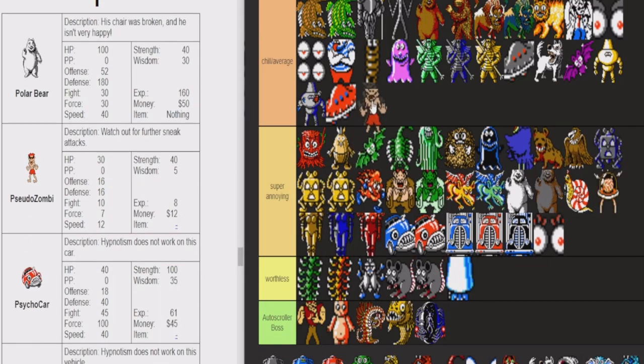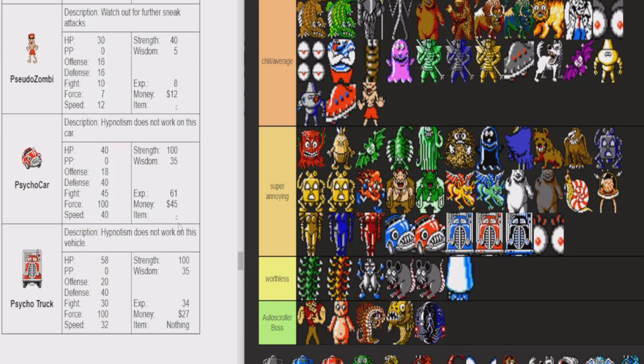The zombie — I like the zombie. He's pretty chill. He doesn't hit hard. You can kill him at a really low level if you want $12 instantly. They're just an average graveyard enemy. Not bad, not bad.